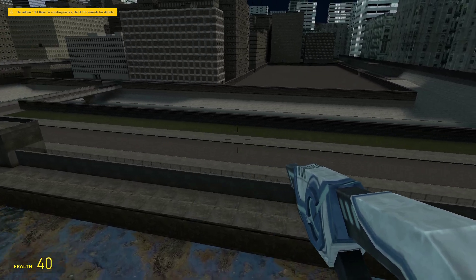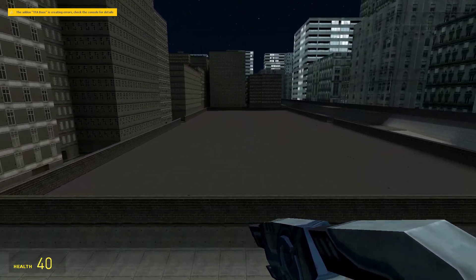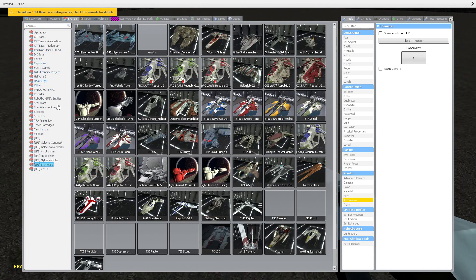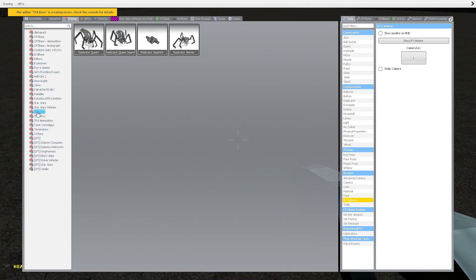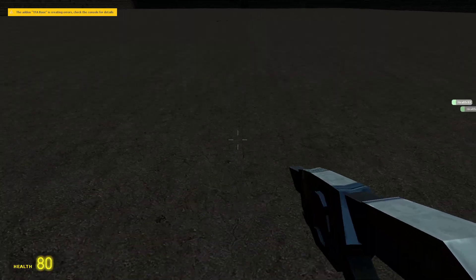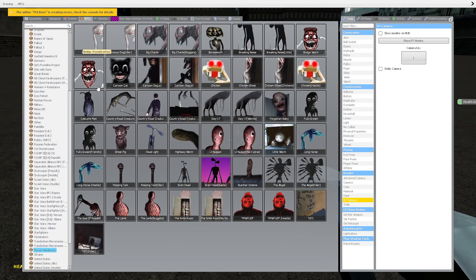Well, he teleports. He teleports around, so he's going to be difficult to attack because he teleports around a lot. It seems like when he's damaged he decides to retreat. I will do requests with him, but it will be difficult to keep track of him.